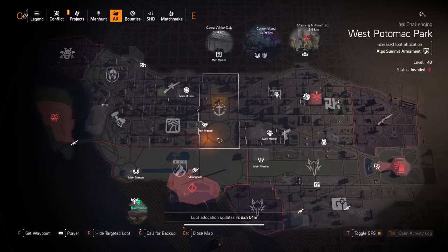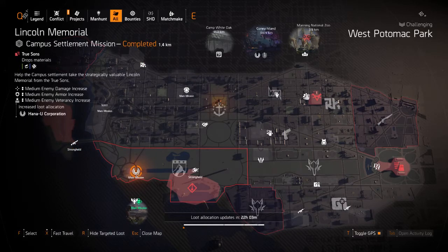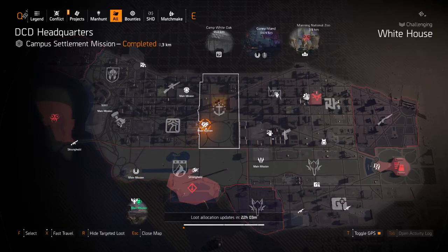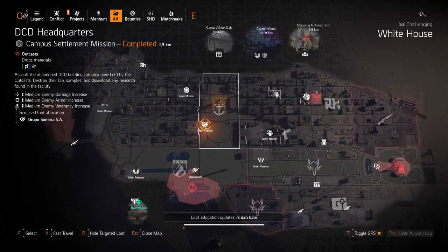For the main missions, we have rifles for Roosevelt Island — a good farm if you need some good rifles. We have Hanna in Lincoln Memorial as well. This is my own personal opinion; it really depends on what you are actually aiming for.